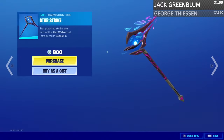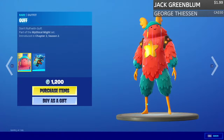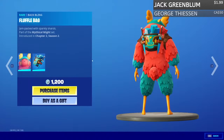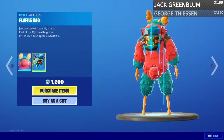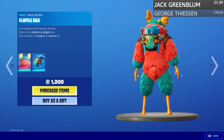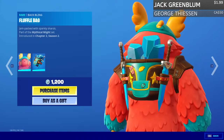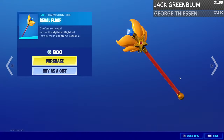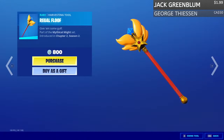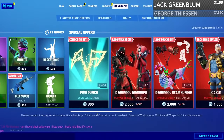We also have the Star Strike pickaxe. Guff is back — who wants Guff right now in the stream? Type the number one in the chat. Guff is back and it's an amazing skin. The Fluffle Bag back bling doesn't really look fluffy to me, it looks more stabby — it has two knives. We also have the Regal Fluff pickaxe, a pretty unique pickaxe, not bad.